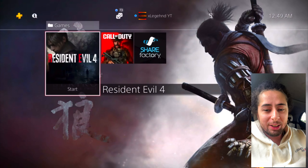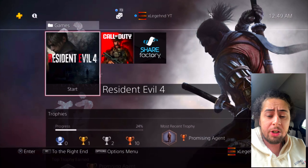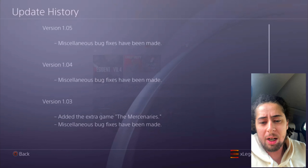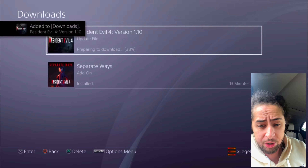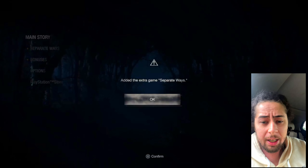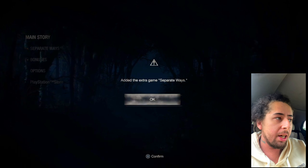Welcome back to another Resident Evil 4 update patch notes video. If you're new, make sure you leave a like, comment down below, and subscribe. Now let's get into it. Resident Evil 4 update 1.10 — I never went over the patch notes but I still want to go over some things and clarify a couple of things when it comes to Resident Evil 4 Separate Ways that came out the other day.